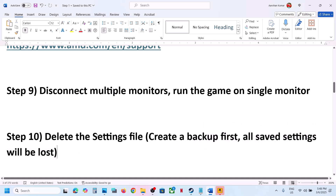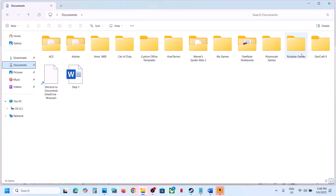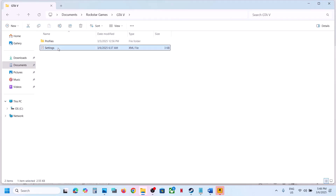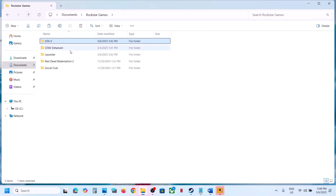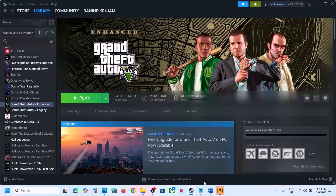The next step is to delete the settings file — create a backup first, as all saved settings will be lost. Open File Explorer, go to the Documents folder, open the Rockstar Games folder. If using Legacy, open the GTA 5 folder; if Enhanced, open the GTA Enhanced folder. You will see a Settings file — copy it and paste it to the desktop as a backup. Then right-click and delete it. Do the same for the Enhanced version and delete those settings folders, then restart the game.